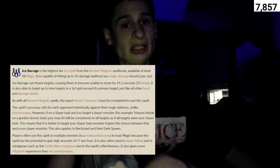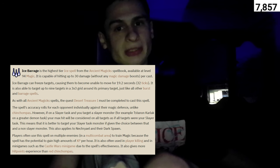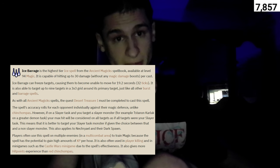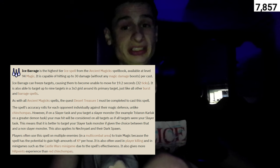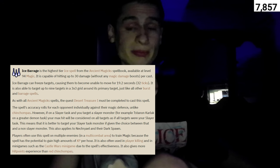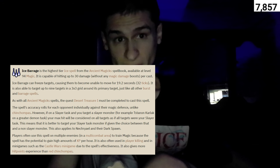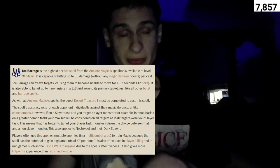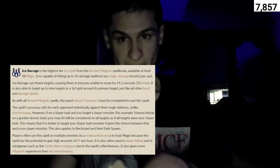Ice Barrage is the highest tier ice spell from the Ancient Magic Spellbook, available at level 94 magic. It is capable of hitting 30 damage without any magic damage boosts per cast. Ice Barrage can freeze targets, causing them to become unable to move for 19.2 seconds, or 32 ticks. It is also able to target up to nine targets in a 3x3 grid around its primary target, just like all other Burst and Barrage spells. The quest Desert Treasure 1 must be completed to cast this spell.